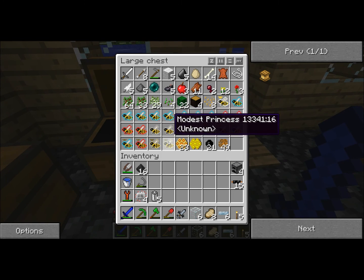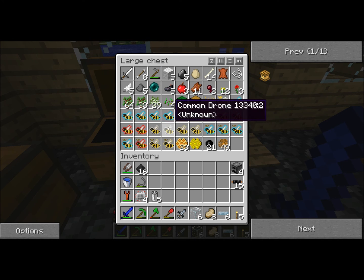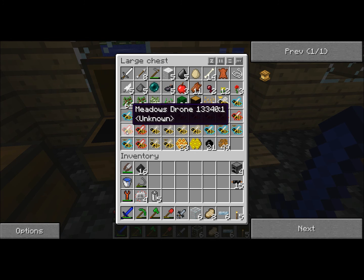Where is it? Forest... modest... common. There we go, I got two common drones. I haven't found a common princess yet, so I bred a meadows princess with a common drone to see what happens.